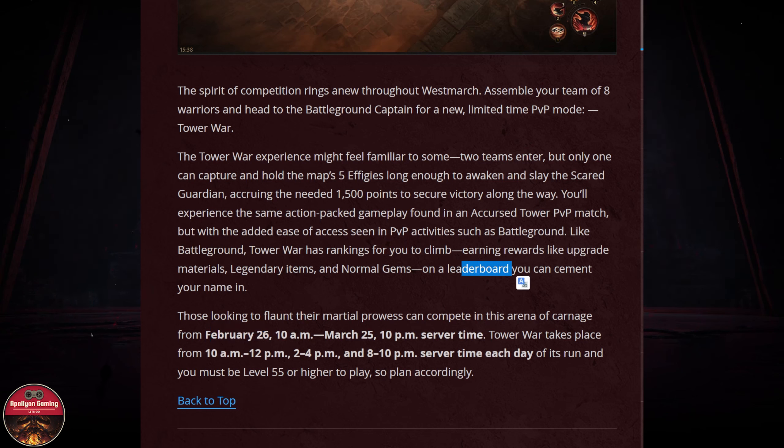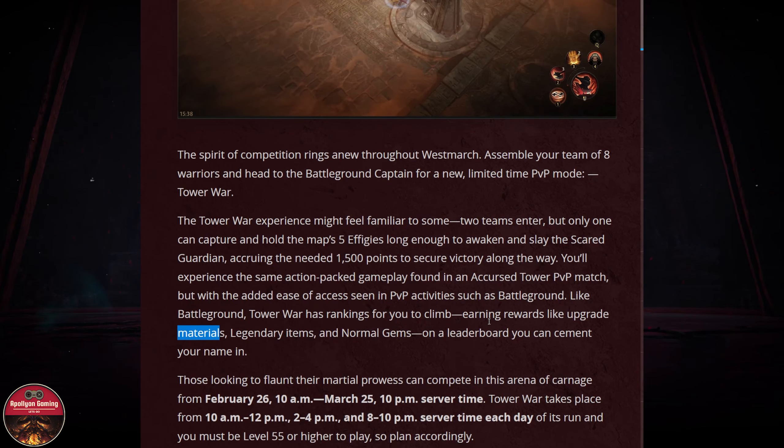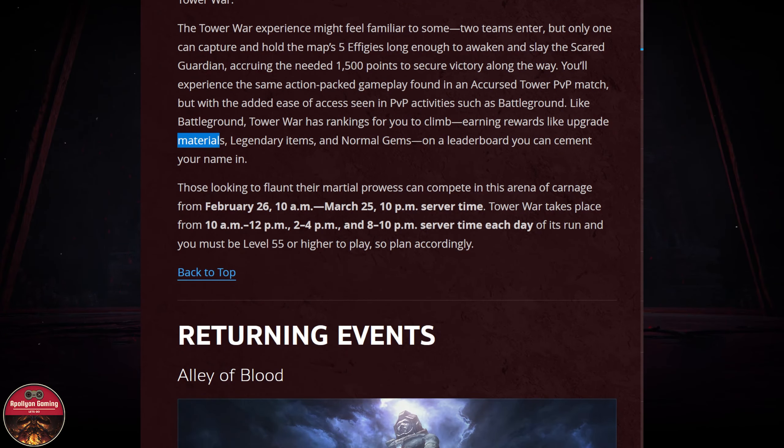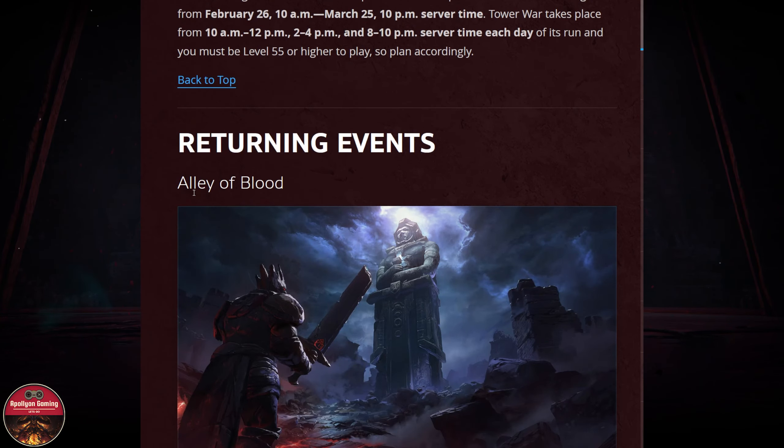Tower War will have a leaderboard, and we can get legendary items, normal gems, materials, and other rewards. This is a PvP mode where we have to capture towers in order to win. Interesting — I think we already have this mode in Conqueror, they're just bringing it as a PvP mode.